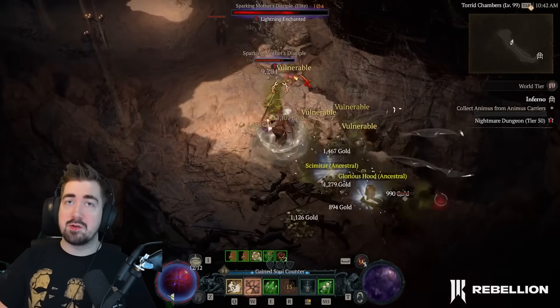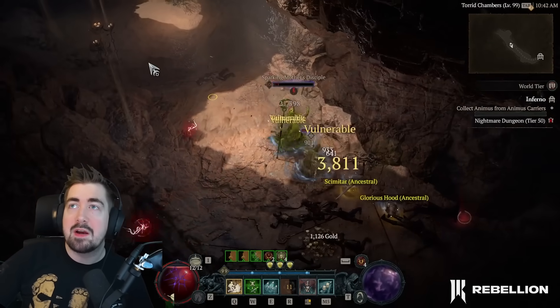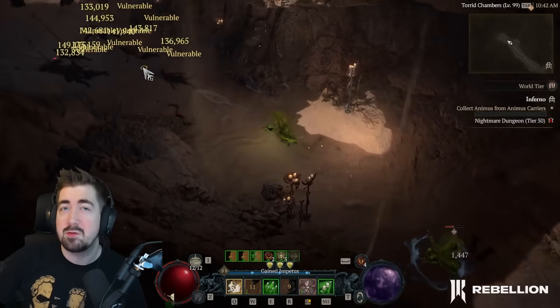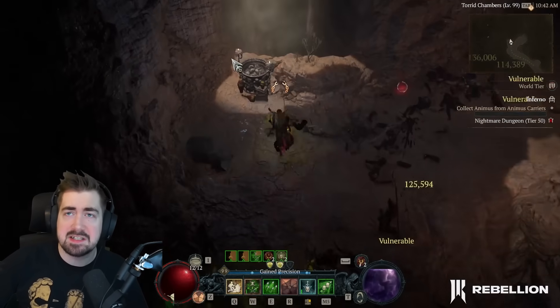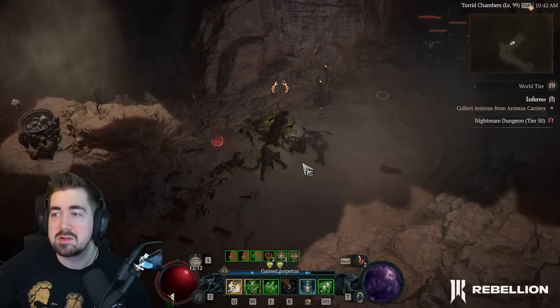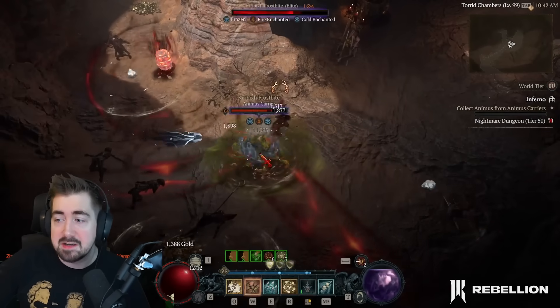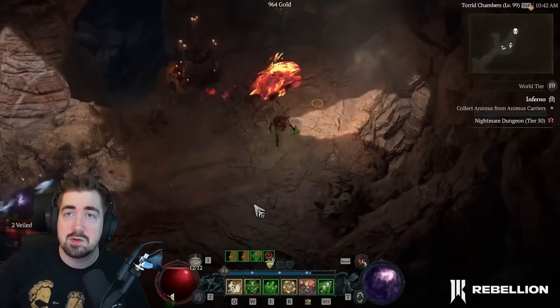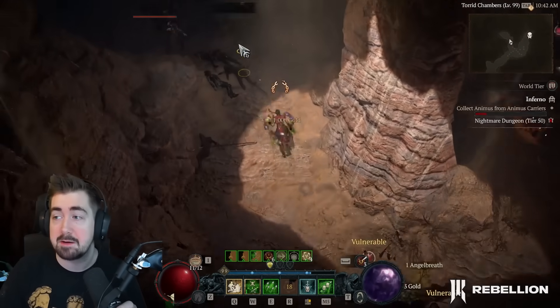I really enjoyed playing Rogue in Season Zero — I had an absolute blast with it. But I quickly found that the most powerful build, Twisting Blades, was hell to play and I just really didn't enjoy it, especially while trying to read chat. I felt like it required actually having to pay attention, and I don't want to pay attention. Maybe some of you are the same and just didn't like the playstyle of Twisting Blades even though it's a lot of damage, and maybe you just like bows like me.